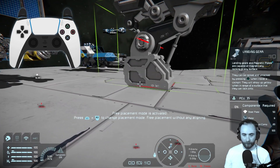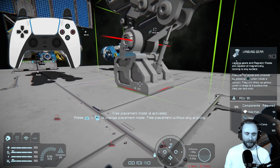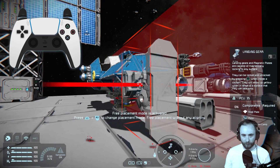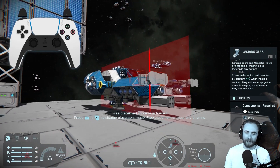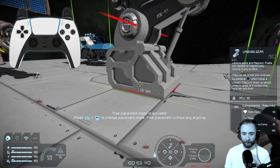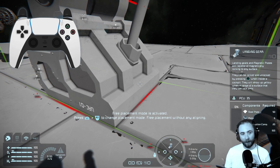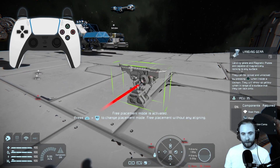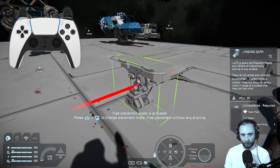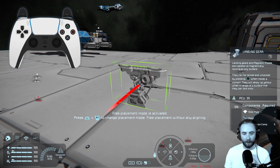When we point at the large grids we can see this is making a large grid landing gear. We're actually going to make a small ship to start with — if we hover over a smaller grid it will switch to the small landing gear. What I actually want is a small grid landing gear floating in space above the large platform, so to do that I'm going to press L1 and square. There we go, we have our small grid landing gear floating.